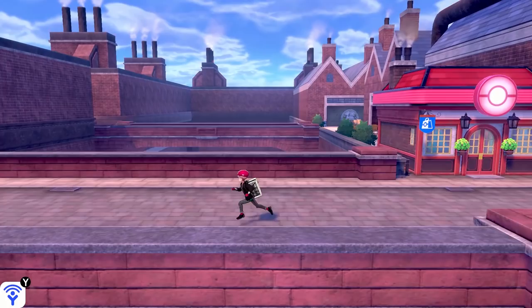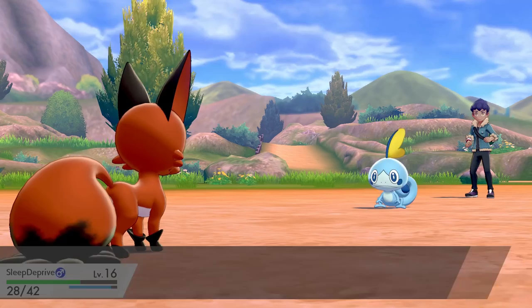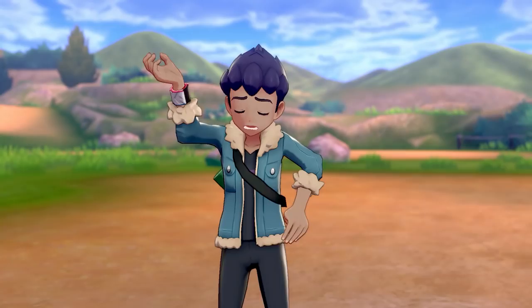I taught Nickit Swift from the TM that you are given in Wedgehurst and 2 attacks take out the Zigzagoon. Oh my god it's Marnie, I'm your number 1 fan! The Team Yell boys weren't convinced by my act so it's time to leave Motostoke and face the gym challenge alone. Hop thinks he can beat me again and challenges me to another battle. His Wooloo takes 2 hits from Snarl, then we take out the Sobble with a few hits from Snarl only losing a third of our HP. Last up is Rookidee, taken out by 2 Snarls. Now who looks stupid, Hop.